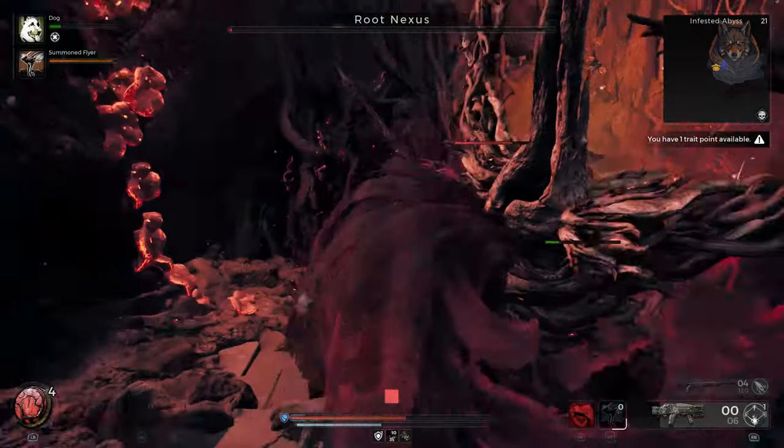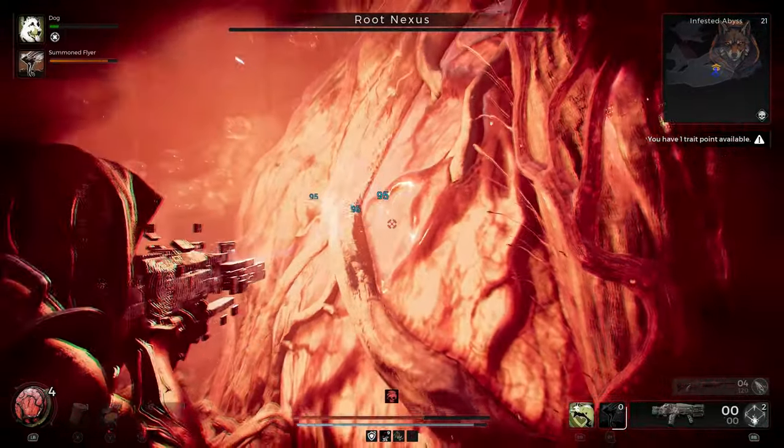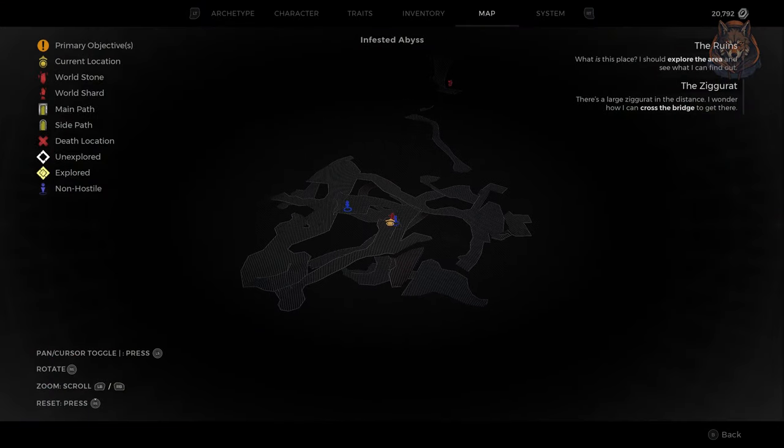If you checked out my other video you will find this is where you get the Crystal Staff as well, and there is a checkpoint here. After the checkpoint you can head up and speak with the Emissary, and there are two possible outcomes.